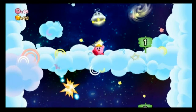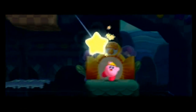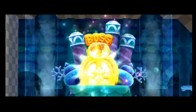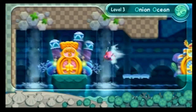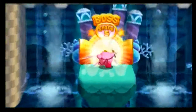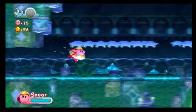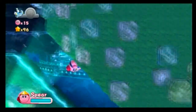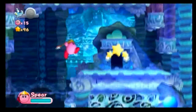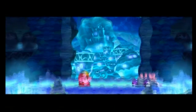I probably could end the part here, but the next thing up is the boss. And those don't take too long, so let's just fit it in and end the episode on a new ground world. Shall we? For our choice of powers, we are given parasol, spear, and ice. I am going to go with spear, although the other two are equally good choices as well.